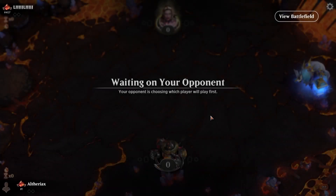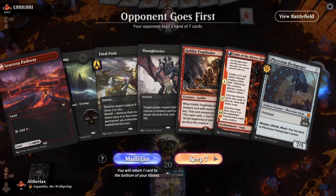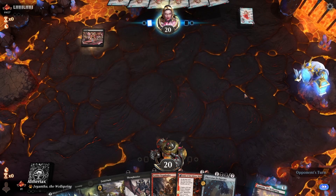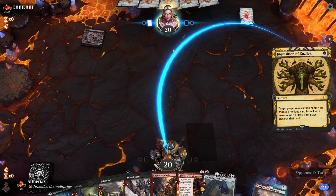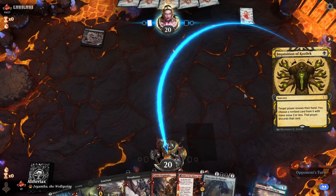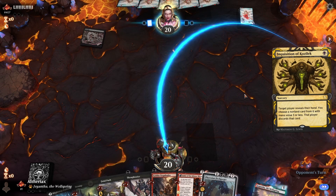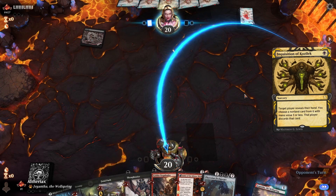Okay, we're going second here. I think this hand is good — we've got Trapfinder, early interaction both in hand and on the battlefield, and Fleshgorger as well. As long as we can find a sacrifice outlet for Trapfinder, we should be good here. Opponent leads on an Inquisition. From our point of view, Trapfinder is probably the card we don't want them to take, because both Fable and Fleshgorger work as fair stuff we can do if we hit our third land on curve.